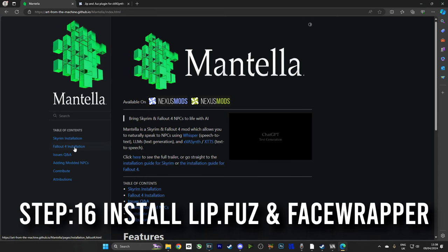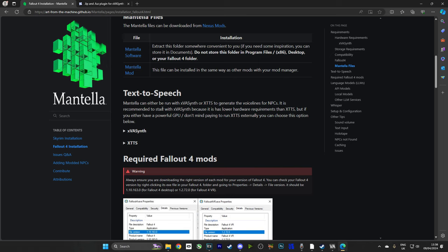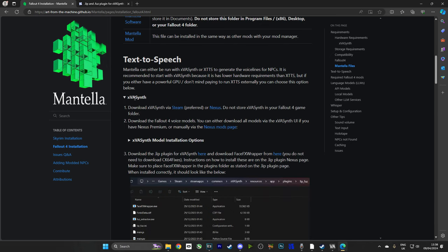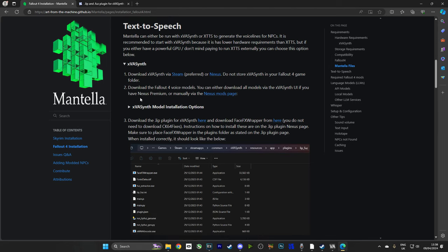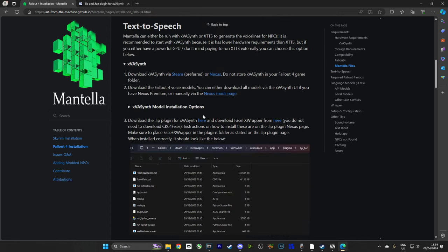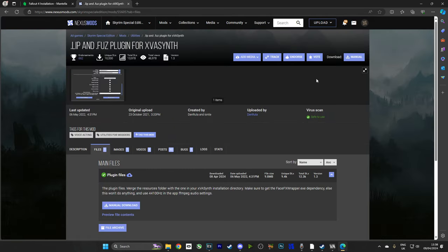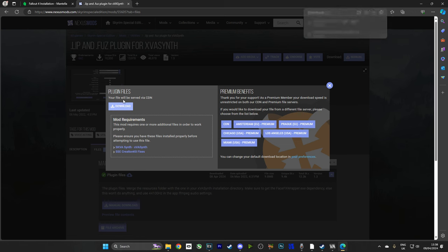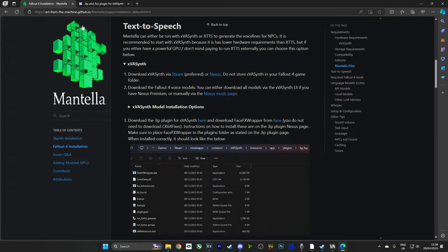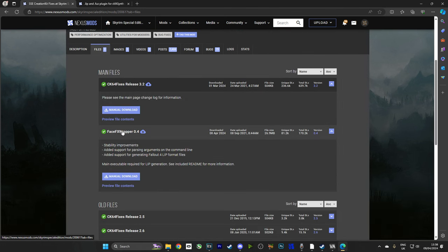All right, now we're going to head back over to the Mantella page and select Fallout 4 — check the link in the description. Then we're going to choose the XVA Synth section, and there we're going to see a download for Lip & Fuzz and for Face Wrapper. Here they are. Right-click that, open a new tab. We're going to download that as a manual download, and then once we've done that, we are going to head back and go to the Face Wrapper. When we go to Downloads, don't click the top Download — we don't need that. We need the bottom one, Face Wrapper.